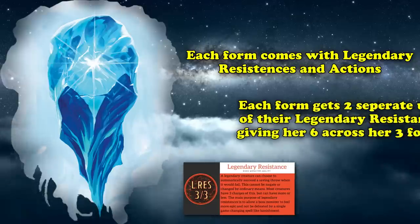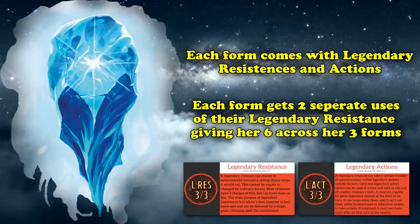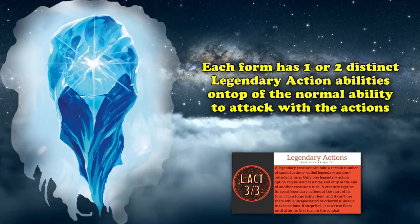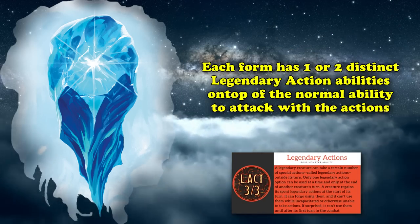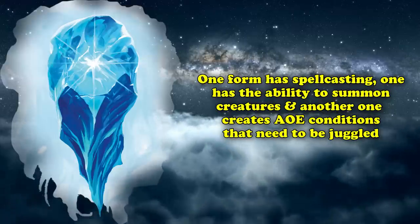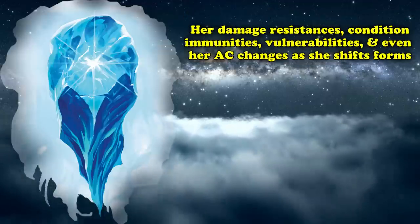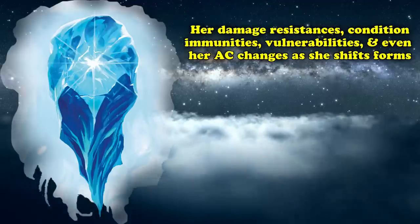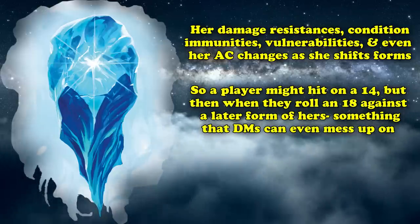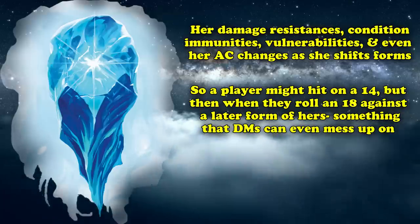Auril's lair actions let her function with all the knowledge the Dungeon Master would have — a completely different mindset than most monsters. Each form comes with legendary resistances and actions, though each form has a separate two uses of legendary resistances, giving her six total across all three forms. Her damage resistances, vulnerabilities, condition immunities, and even armor class all change as she shifts forms, which can cause stumbling confusion as a player might hit on a 14 one turn but miss on an 18 the next. Even her size on the battle map changes.